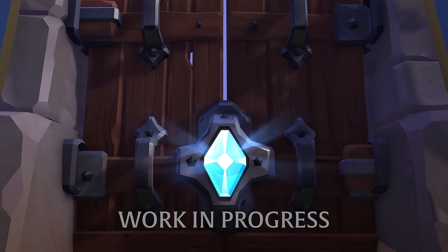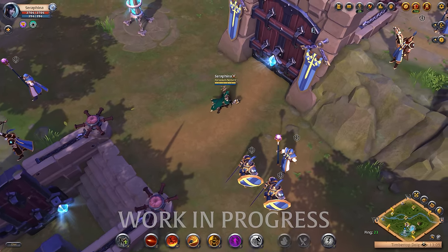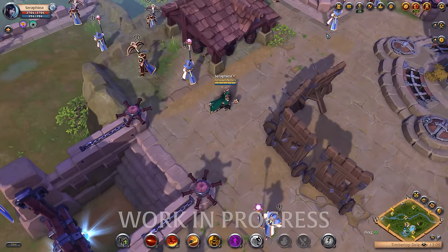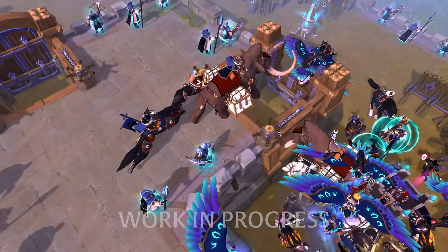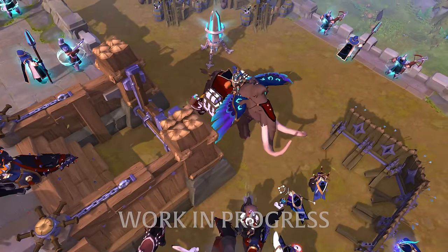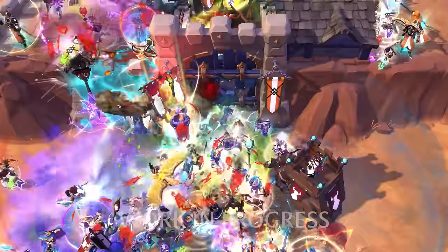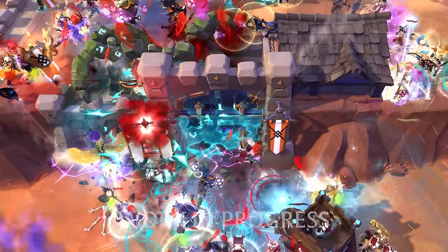Gates also increase in hit points and they come with some additional benefits. Each gate has an embedded gate crystal. As long as that crystal is intact, defending players can simply teleport through the gate, allowing for quick retreats into the territory and fast sally action. Once the crystal is destroyed, this ability is lost for the remainder of the fight and the gate itself can take damage from attackers. Note that defenders can only repair the damaged gate itself, not the crystal.